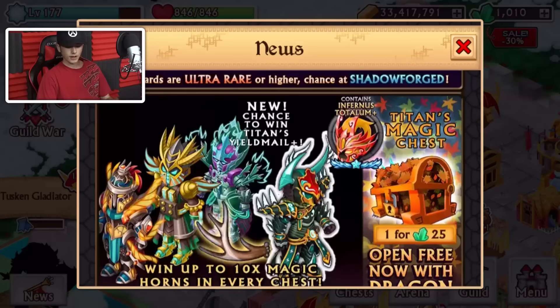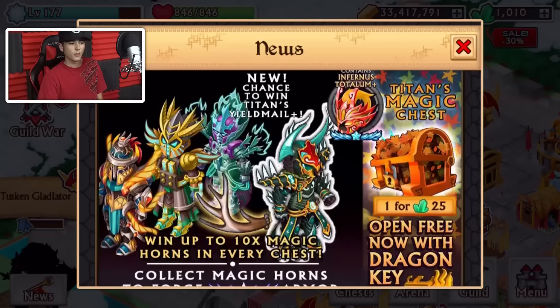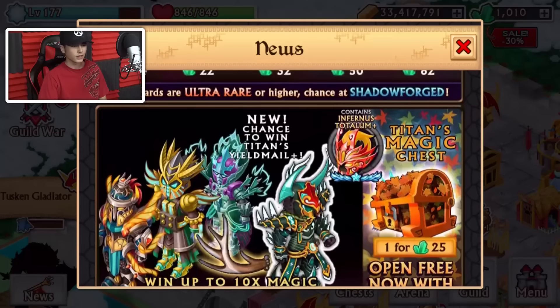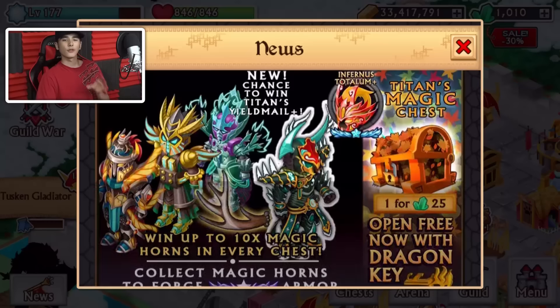I think this is pretty great. There's a new chance to win the Titan Yield Meld Plus Vision — that's one of the armors, air and fire element. I think that would be pretty amazing. And we also have this new one — if you look at the top right, it contains Infernus Total Plus Totalum Plus. This is one of the old epics that was actually a heroic mode armor, but right now it's kind of golden, kind of fire. We saw that in earlier leaks. Pretty cool new dragon forge.